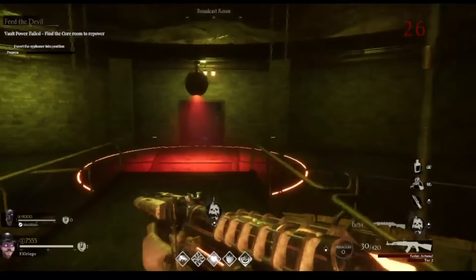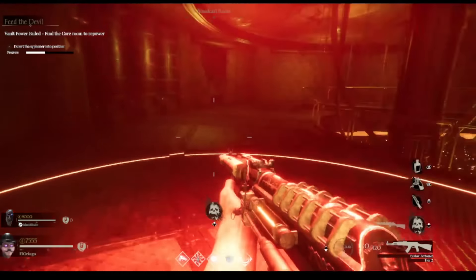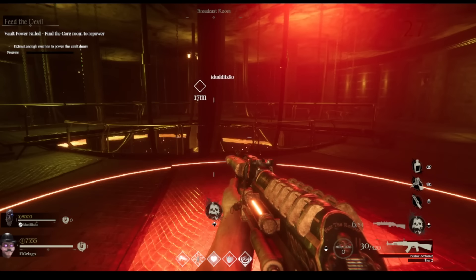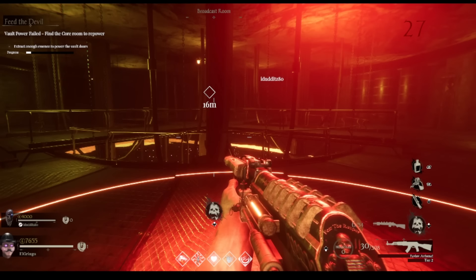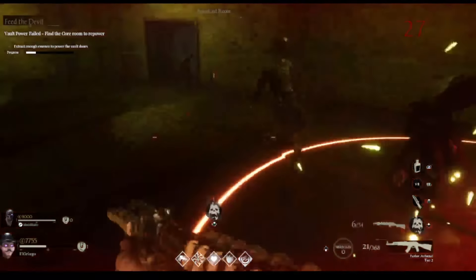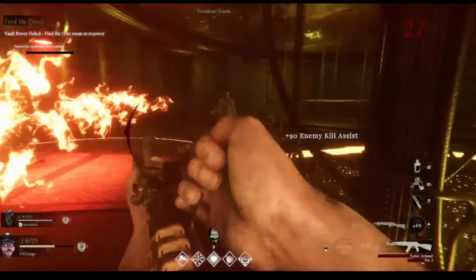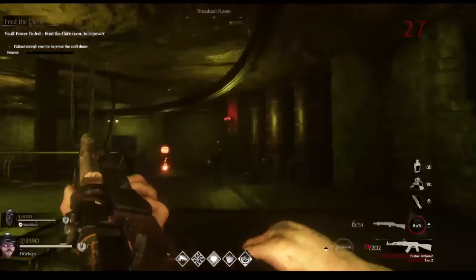The next step — second to last — you've got to stand in this red circle. Some of this will remind you of several Easter egg steps in different Call of Duty games. The WWII game that came out five or six years ago had a very similar step for putting together the tesla gun. You see the progress meter — pretty straightforward. You need to let the zombies come into the circle with you and the circle will not move if you're not standing in it. You also need to get it to move around the room.